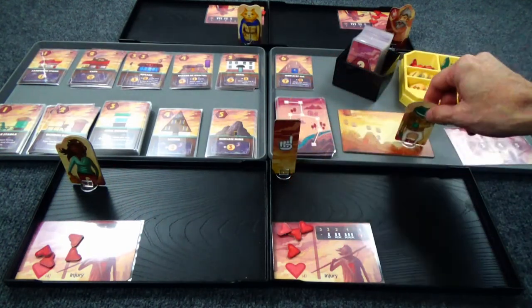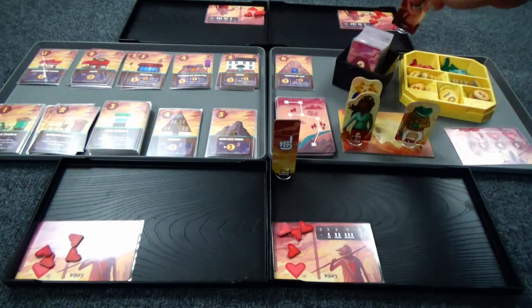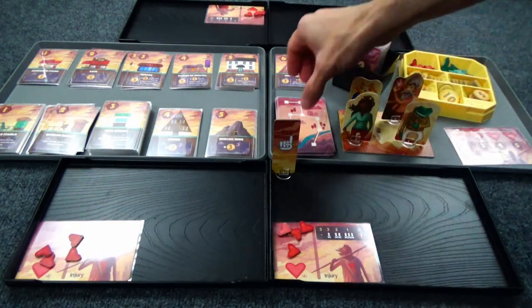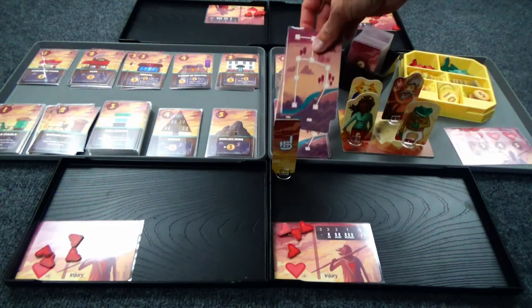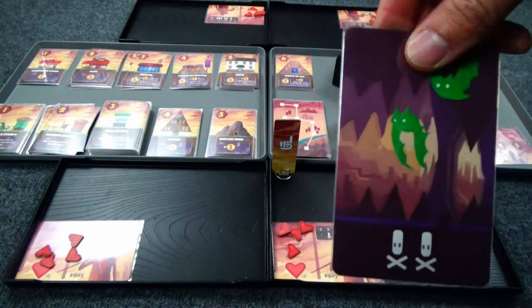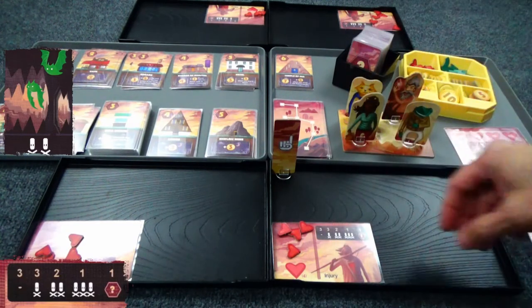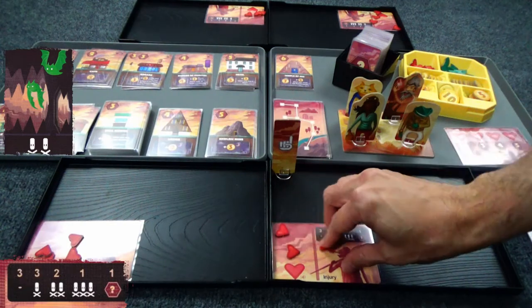Our first player is Frog. If players want to press their luck, they come to this pad and draw a card — it's just that simple. Let's see what we've got. We drew two damage — two bats, two damage right off the bat.